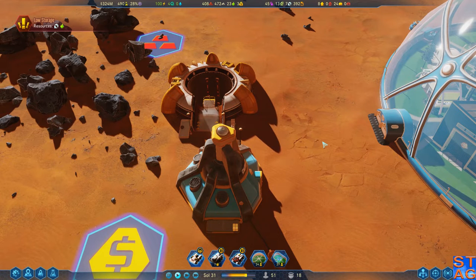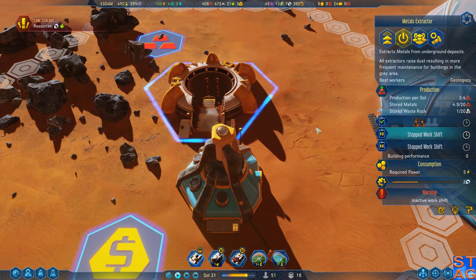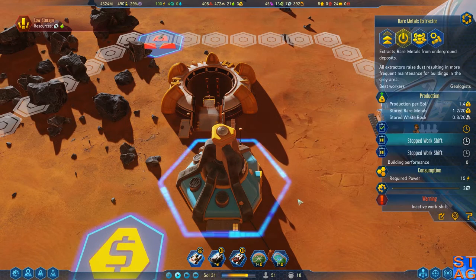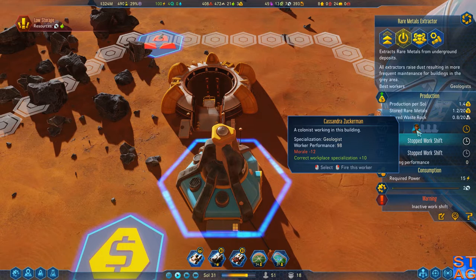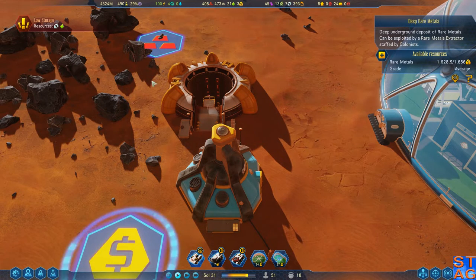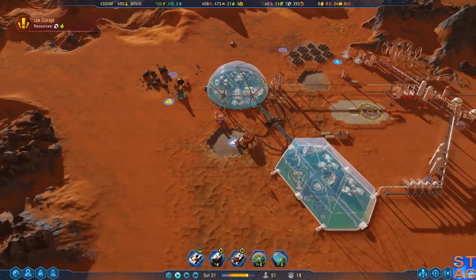Hey everybody, it's Steve. Welcome back to Surviving Mars, Blue Sun Rising. We're going to start this episode looking at our extractors here, just outside of exploit number one. Our metals extractor currently has Genui and Virginia Trenton working in there. Our rare metals extractor just has Cassandra Zuckerman working in there. We still have plenty of metals and rare metals available, and looking at the overall colony, we're not doing that bad.